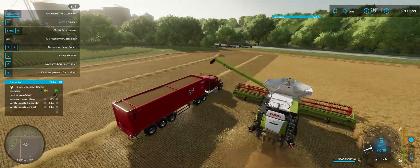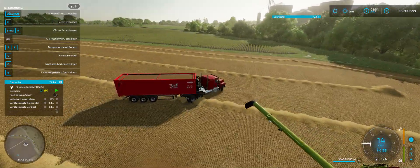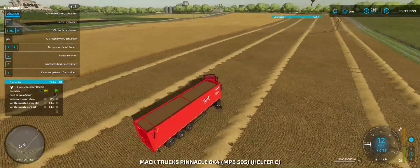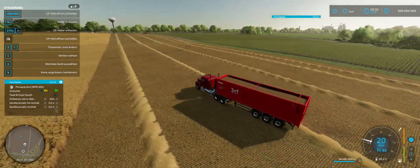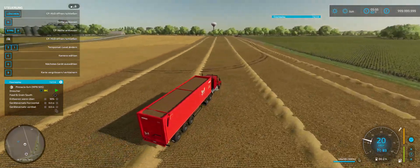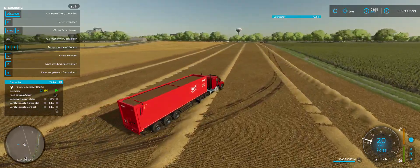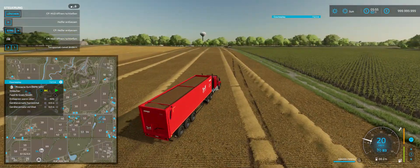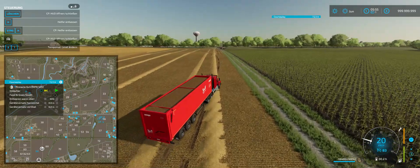Alright, let's see what the truck is going to do. I am not doing anything — this is all Curseplay. Let's see if the truck will drive down to the feed and grain south. I am going to open up the map. It is just underneath field 70 — that is where we are going to be heading. So we are going to follow the road.